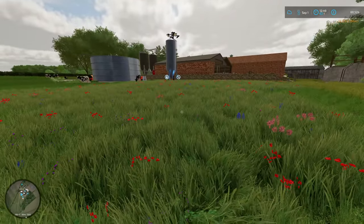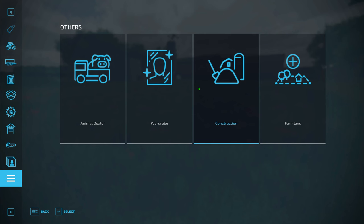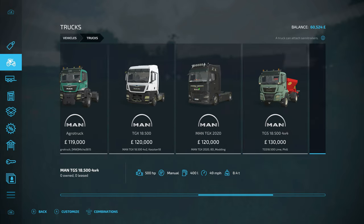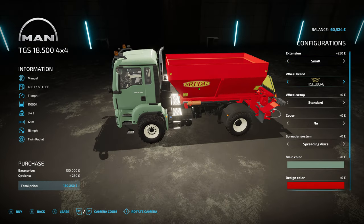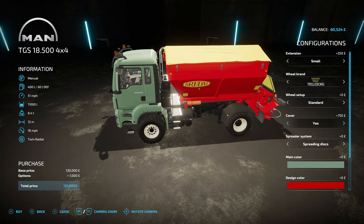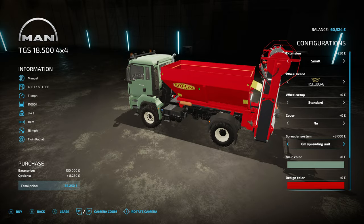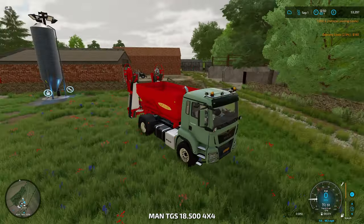Now we need to get some kit to do this with, so we're going to lease out the lime spreader. I'll put the extension on - don't need the cover - and we'll get the extended spreading unit. Leasing it out at 7,000 is a lot of money but we need it.